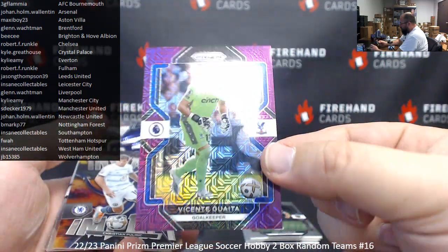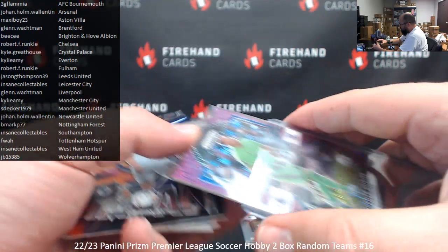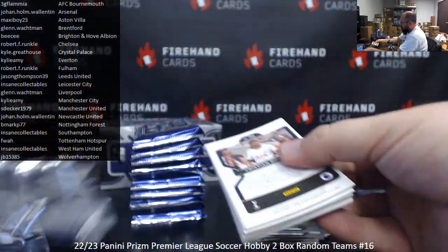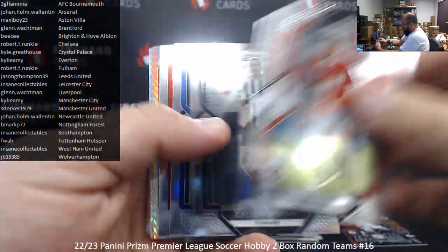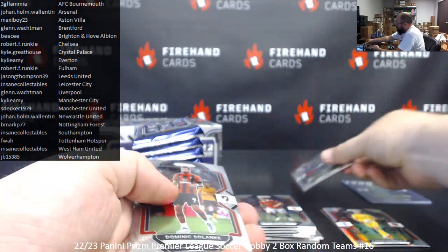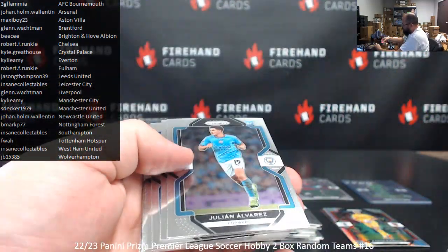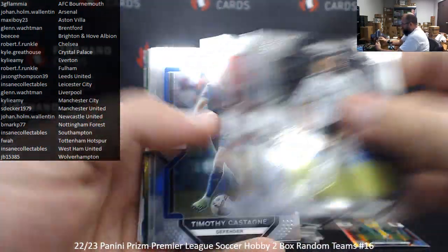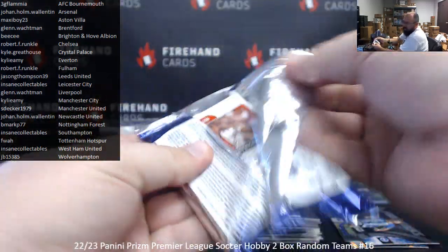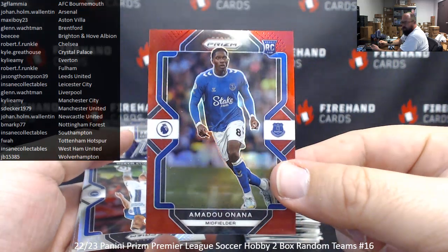Got a Purple Mojo here — Vicente Guaita for Crystal Palace. That's going to Kyle Greathouse, and Purple Mojo is numbered at 20 — 12 to 20, very nice. Your Mojo Prism is Kurt Zuma for West Ham United and Insane Collectibles. Mojo Prisms in this are 1 per box and not numbered. Julian Alvarez rookie for Manchester City.